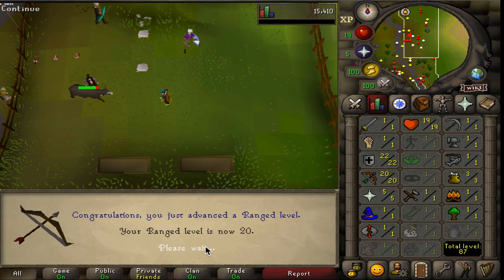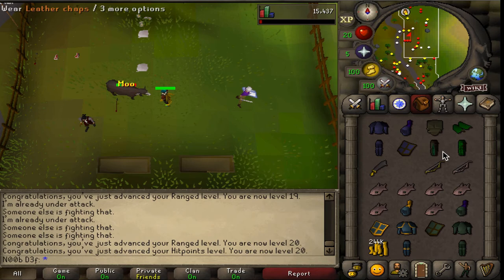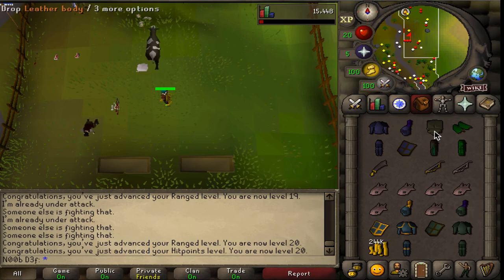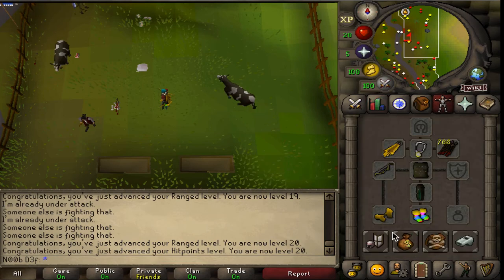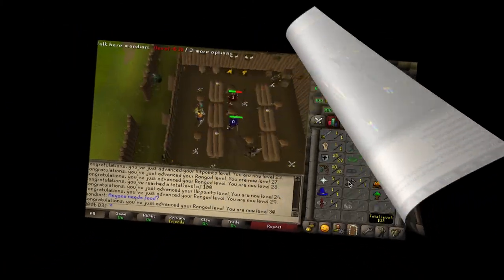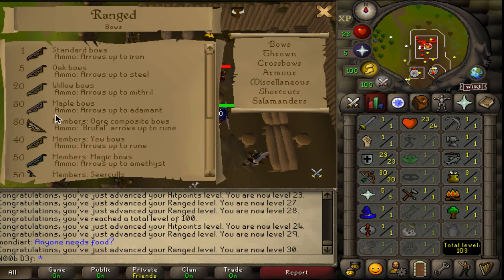70 range and 70 defense will follow, as barrows will be really nice alongside range gear upgrades. My main goal is to get all the key quests done before I really grind to 99 range and defense. Subscribe and stay tuned for this series to be uploaded multiple times per week, and feel free to give me some input and feedback in the comments. Peace out everyone and happy scaping.